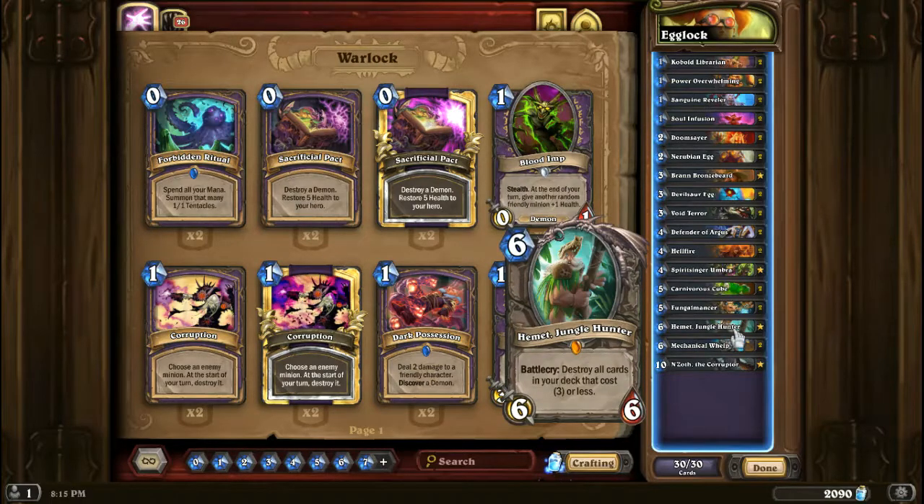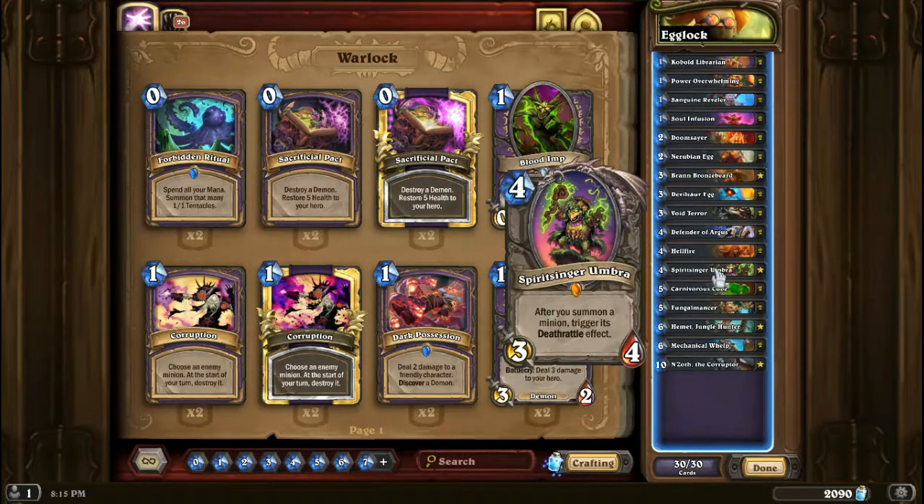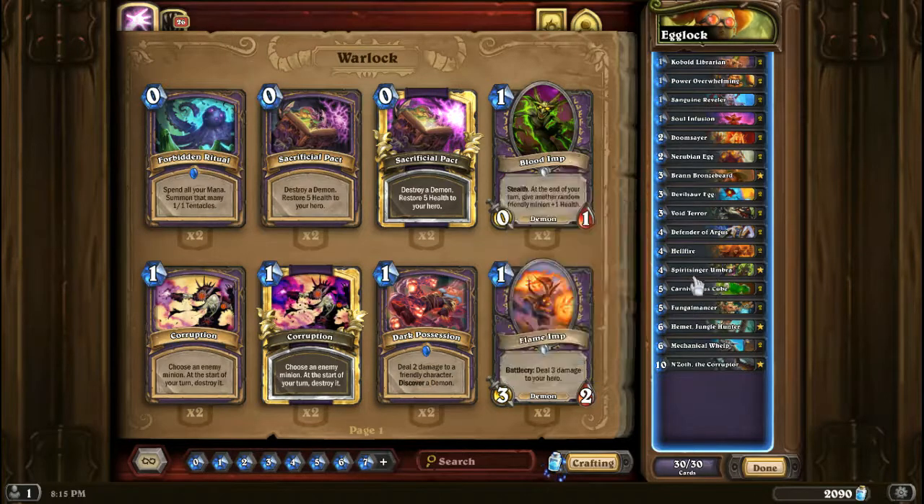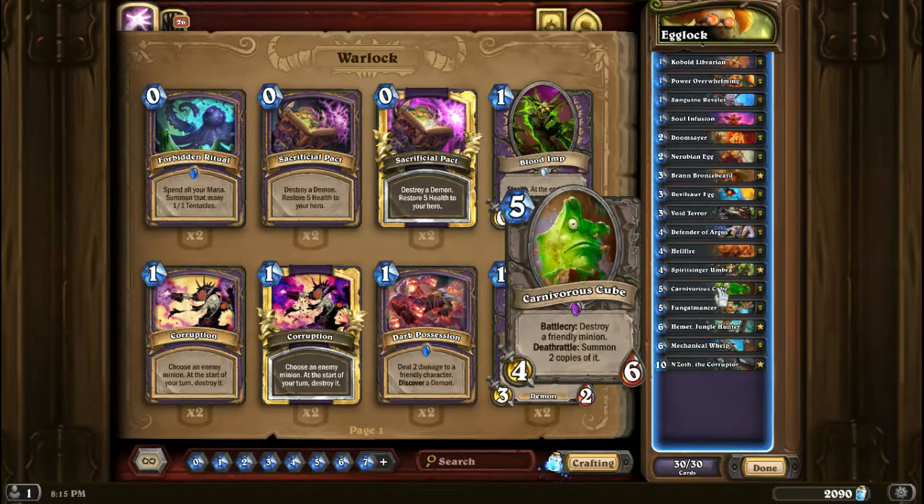Finally we have a few interesting includes such as Spirit Singer Umbra. So let's say you play a Carnivorous Cube — you're going to destroy a minion and the Deathrattle is going to trigger for the Carnivorous Cube, in which case you summon 2 eggs immediately, and then the 2 eggs' Deathrattles will be triggered. The dream is Spirit Singer Umbra as well as Carnivorous Cube into one of the eggs — that will be a very nice combo.